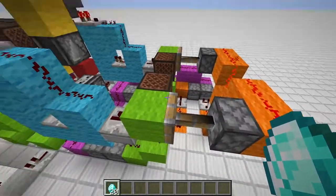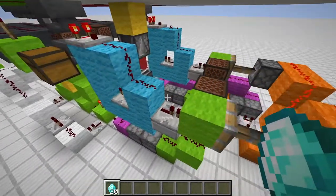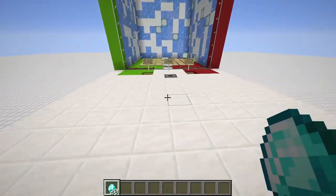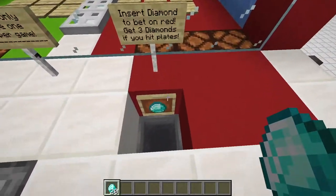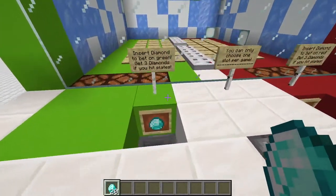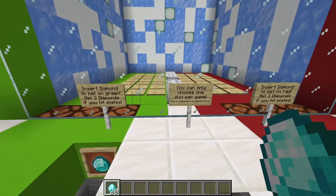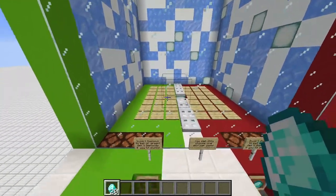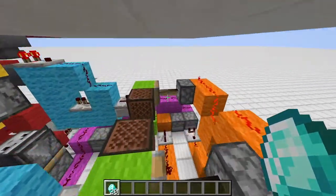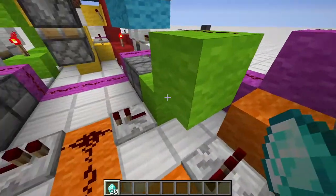As you can see, you can only choose one side; once chosen, they retract automatically. Technically two players could put in two diamonds at the exact same moment, but then you'd have put in two diamonds and can only win three with non-50/50 odds, so you'd waste diamonds anyway. I would not recommend that.